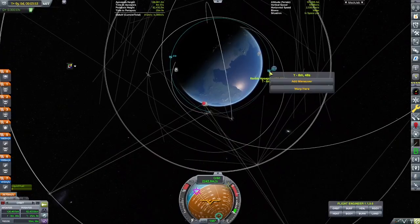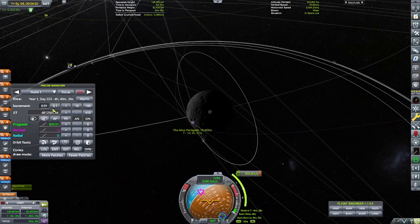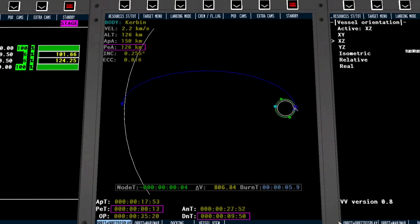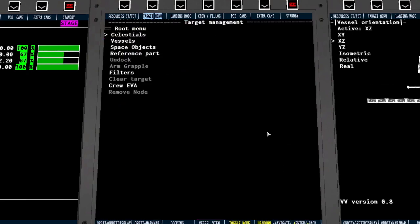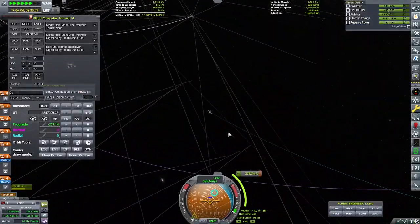We're just circularizing our burn. We still have the lower stage that we're going to be using as part of our transfer — about half of our transfer burn. We pop it into the flight computer and get ready. The first part burns pretty quickly because it's the fuel engine — very efficient, but this burn was very long. I sped that footage up to a thousand percent just to make it a little more bearable. The fuel engine had so little thrust-to-weight that it was probably about a two-and-a-half minute burn.